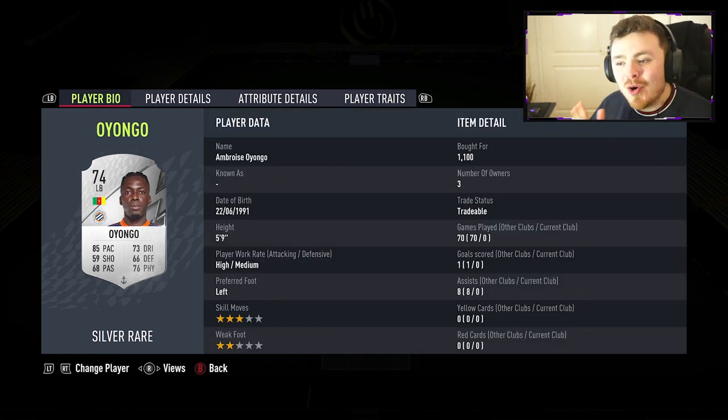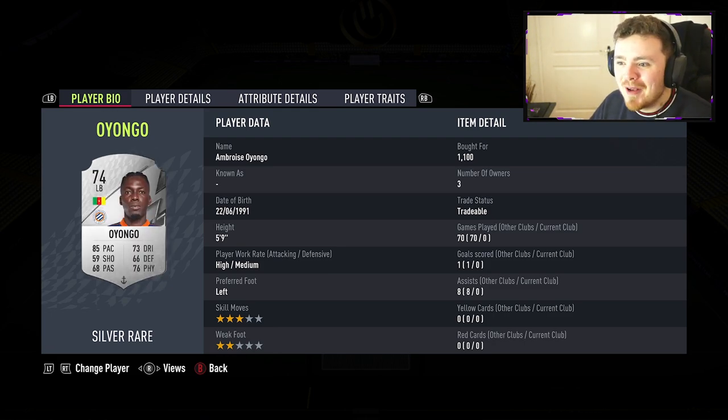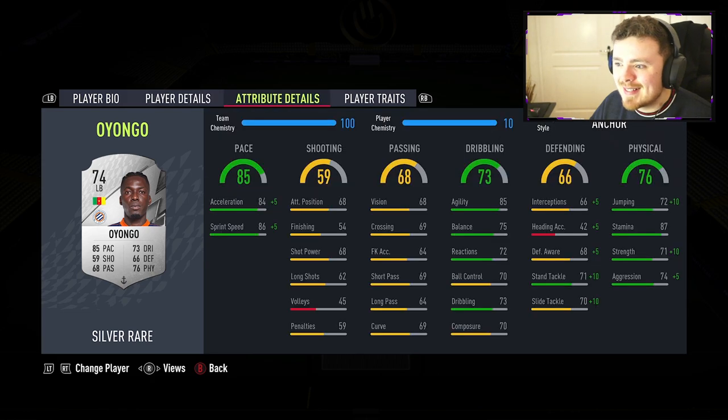At left-back, we've got a man who I'm yet to use. I actually picked him up with the anchor chem style, which is a nice little bonus — it is Oyongo, Cameroonian in the league for Montpellier. 5'9", high/medium, left-footed. Really nice-looking card. That anchor chem style is going to give a boost to the defending stats. Physicals are pretty damn solid: 81 strength on the card, 79 aggression. Dribbling should be pretty agile. It's a very nice, well-rounded full-back card.